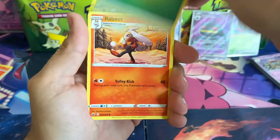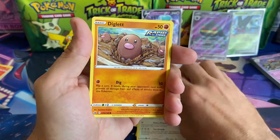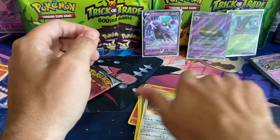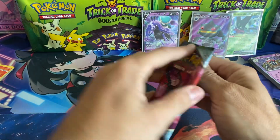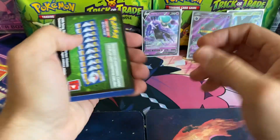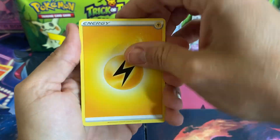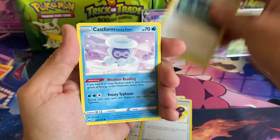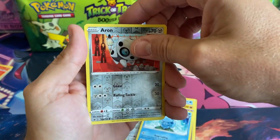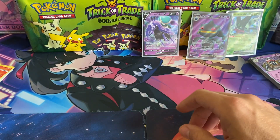Here we go — Raboot, Agatha, Diglett, Larvesta, Inkay, Seviper, and an Aggron non-holo. Alright, last pack — Aggron, Old Cemetery, Castform, Gastly, Hatenna, Sableye, Aggron, and a Sawsbuck non-holographic. Alright, no great hits from these last packs.